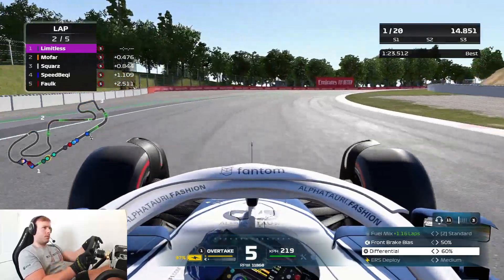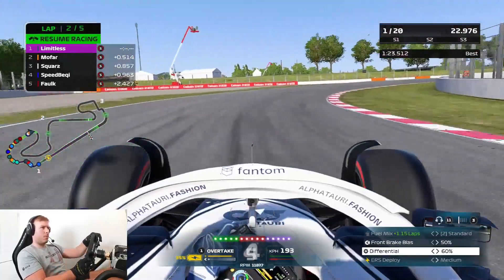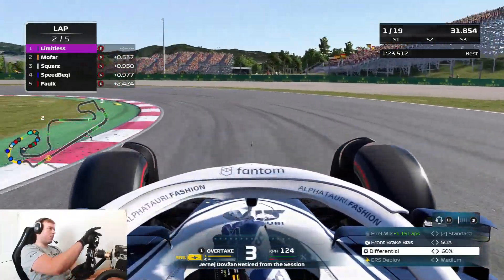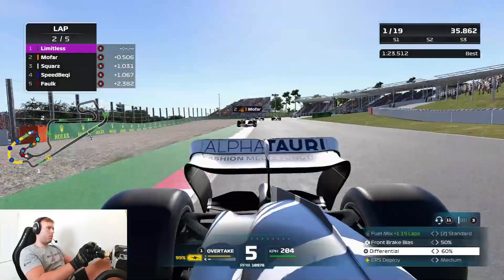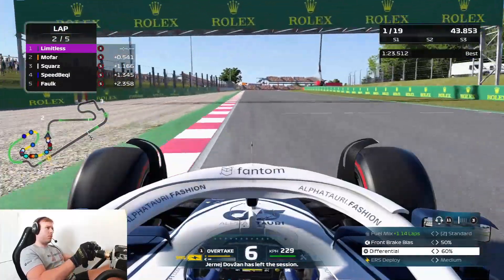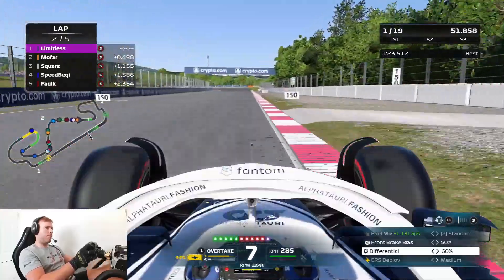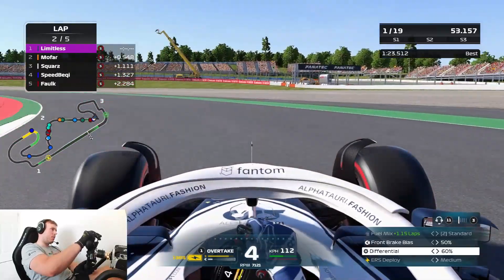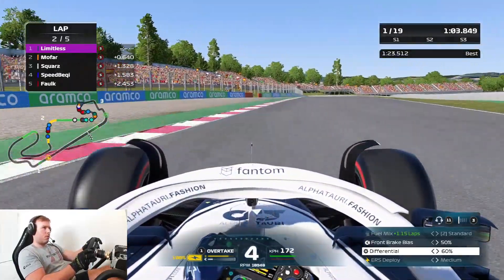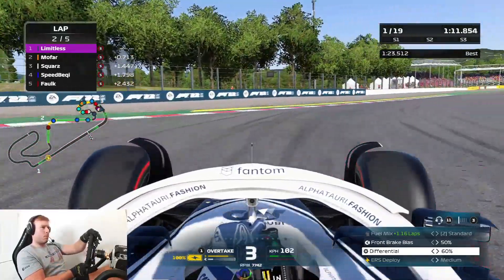We're just going to stay ahead and avoid using the ERS only when we have to. On these important parts without ERS you want to try and have as much speed as possible because the DRS and slipstream are just not powerful at all. I'm going to try and force him to use his ERS to keep within my DRS zone, then keep mine in reserve. We're still on 100 percent ERS at this point. This track layout feels much more flowing - I have more opportunities to overtake with more fast sweeping corners rather than dead stops.